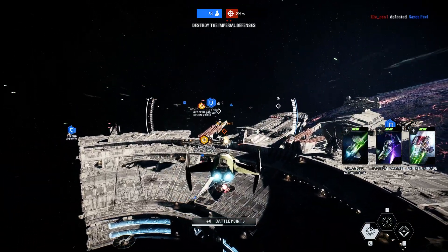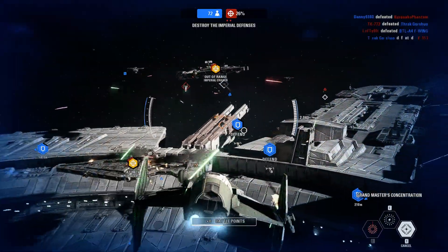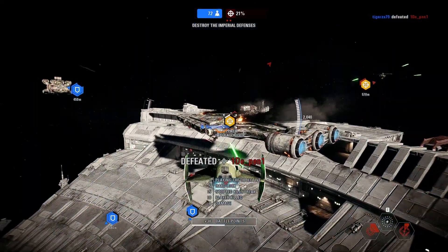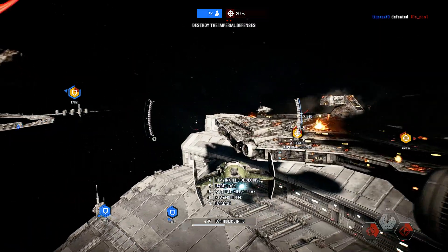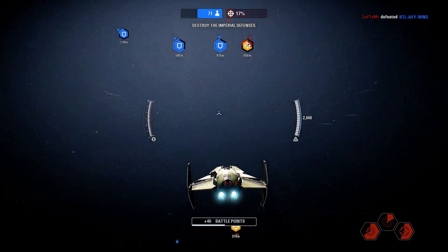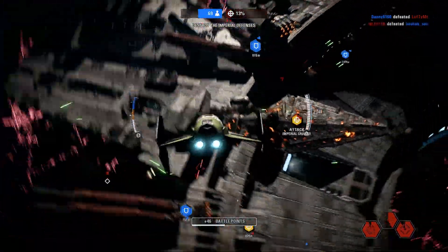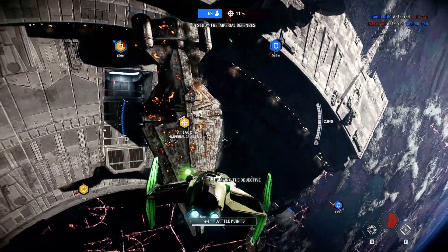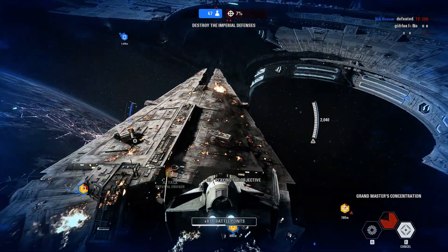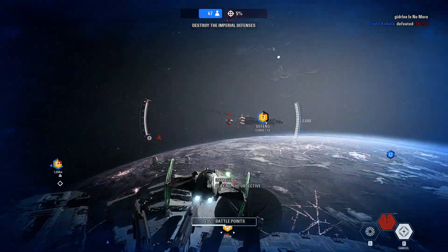Good luck! Keep at it! Structural failure imminent — finish them up. Those cruisers are guarding the Star Destroyer. They're step one in the plan. One cruiser down, one to go.